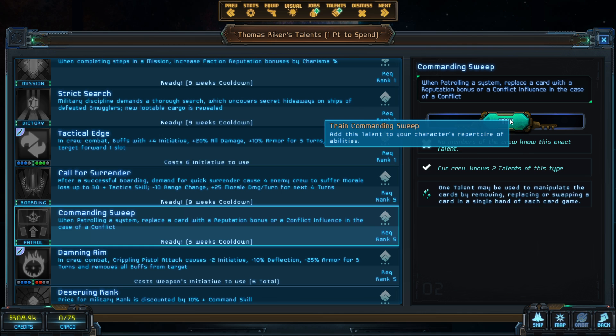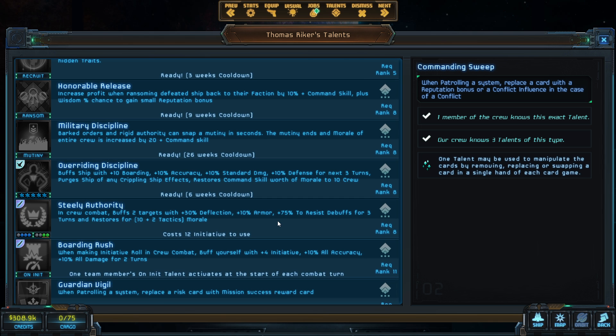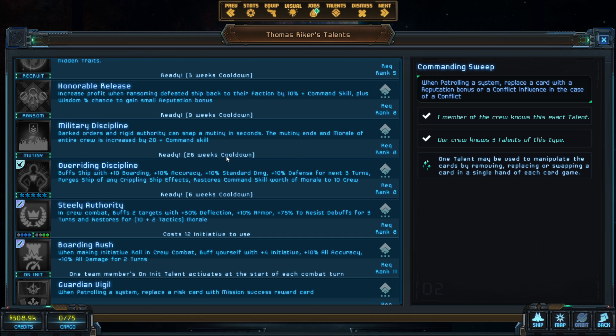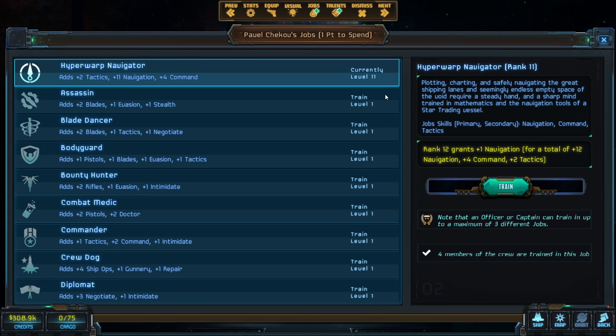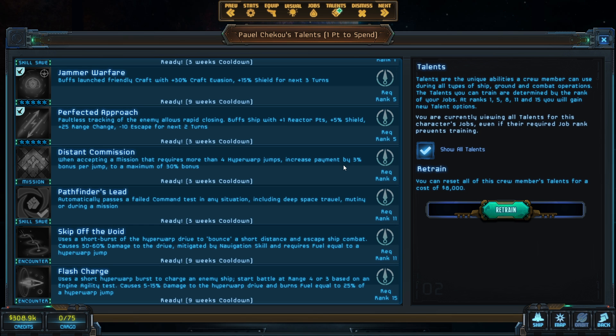I wanted Commanding Sweep to help with patrolling missions. As far as job points at level eight, none of these things really matter. I don't like any of these level eight talents. Actually, at level eleven, Guardian Vigil would be pretty good, so I'm going to let that direct us toward Military Officer first and foremost.